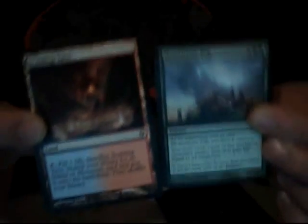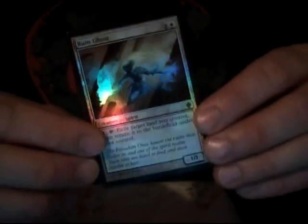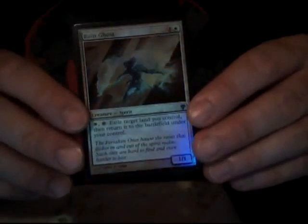The trade was for a Scalding Tarn and a Momentous Fall. Yay. I traded a bunch of extras, couple rares. I think I was done for those. And let's see what else he sent me — a Foil Everflowing Chalice, very nice. And a Foil Mammoth Umbra. Foily goodness. And a Foil Rune Ghost, which I think is really cool art for a foil.